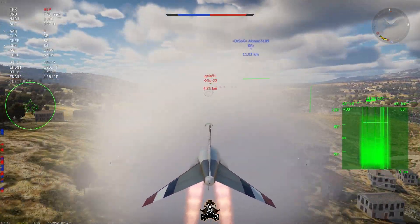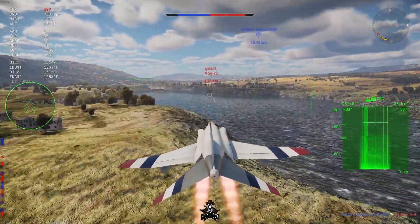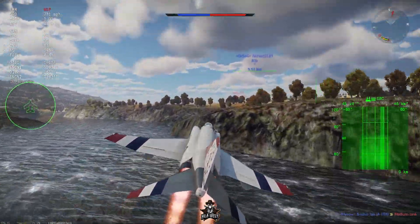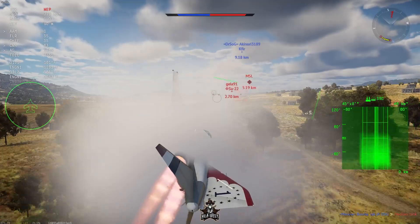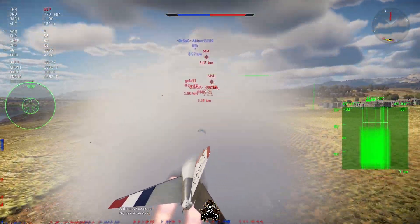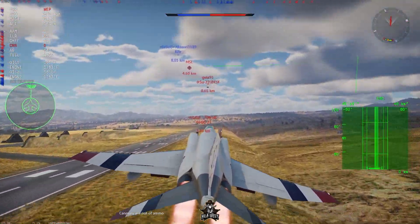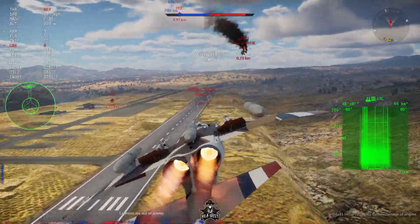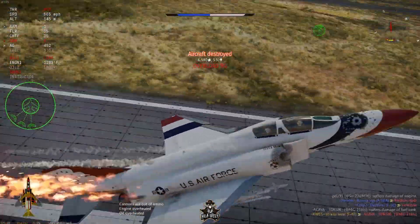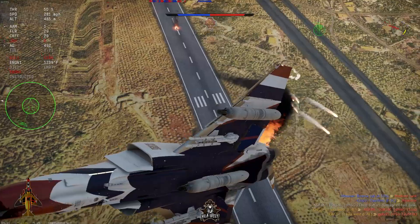We got these two on the airfield. If we can just pop up real quick on them it should be solid. But I think that Kefir is going to — no he's way out. Hopefully the base AA doesn't see me. Yeah base AA is going for him — that's solid. I can't see. Oh my god. Let's get out of there. What did I say bro? We're going to get a little double double. I like it.